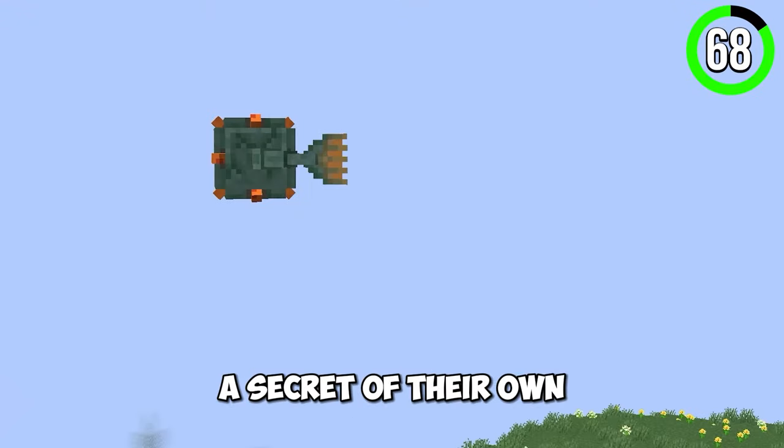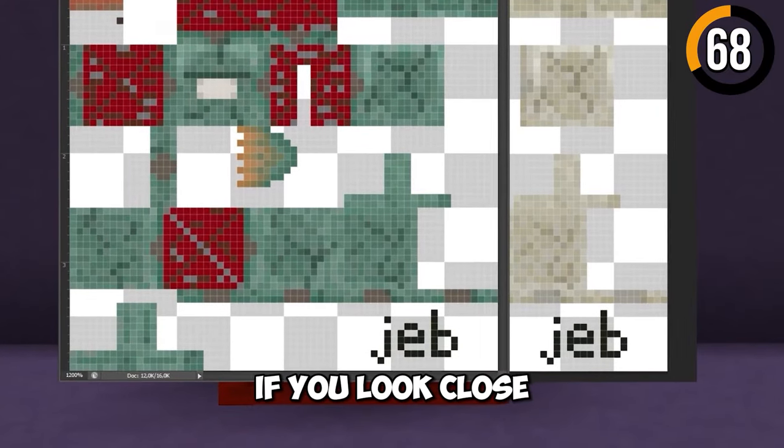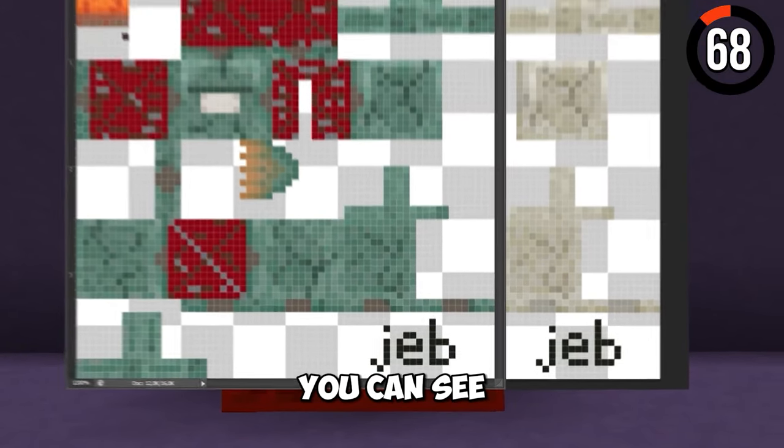Guardians have a secret of their own. Other than being rare and fun in the ocean monument, they have a rare texture. If you look closely at the corner of the texture, you can see a dev signature.